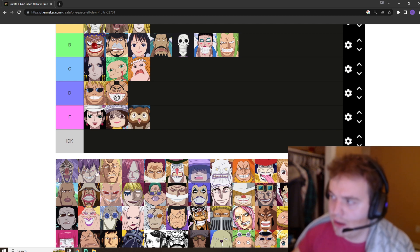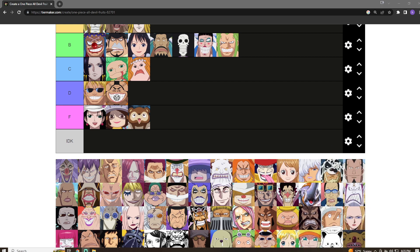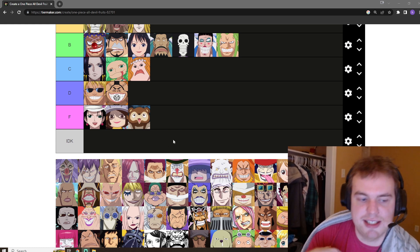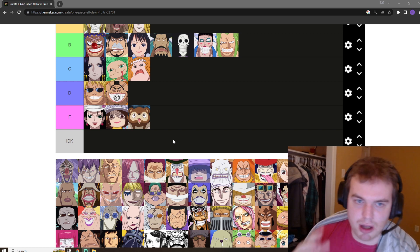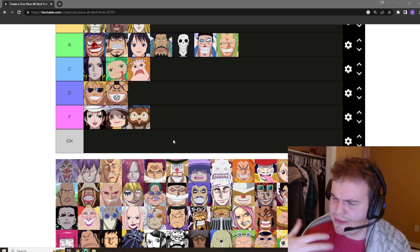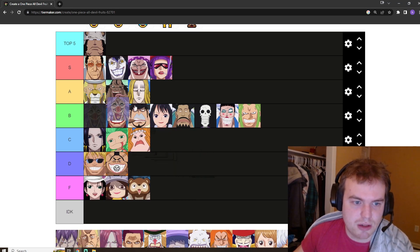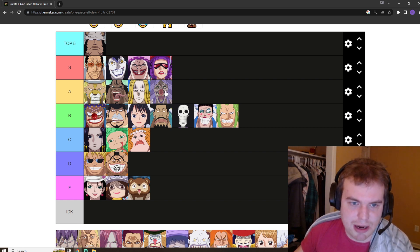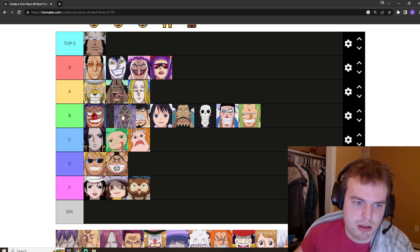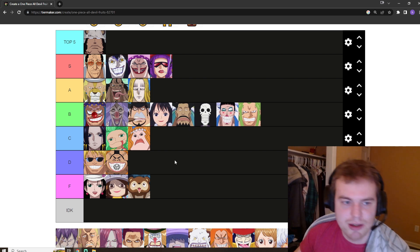Brulee with the mirror world is a really good ability — same as Bluno with the pocket dimension but with a much larger area, and you're able to trap people in it. It's a bit niche but very strong. It trapped Luffy and the gang. Is it above Buggy's? I think Buggy's is so underrated — it's hard for me to put this above Buggy's. I'm going to put it right below Buggy's chop chop, because chop chop power.